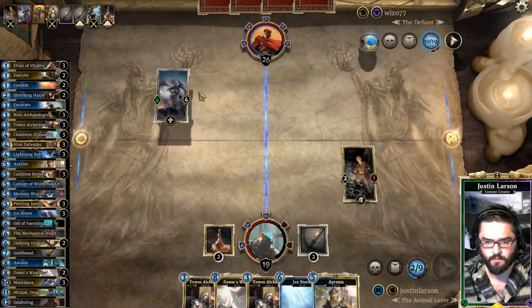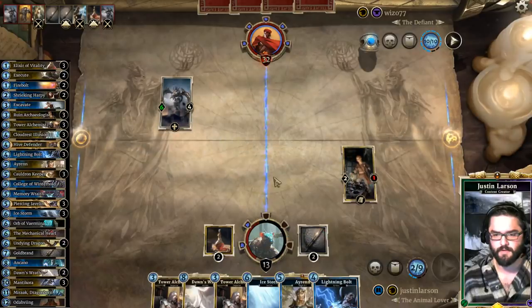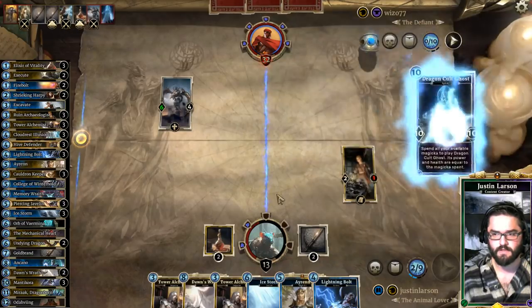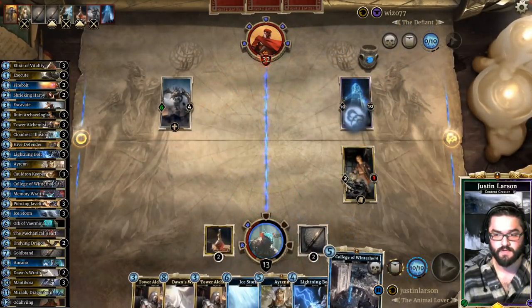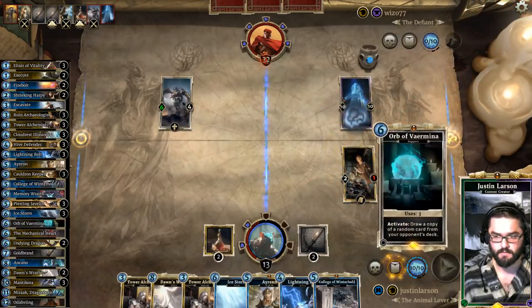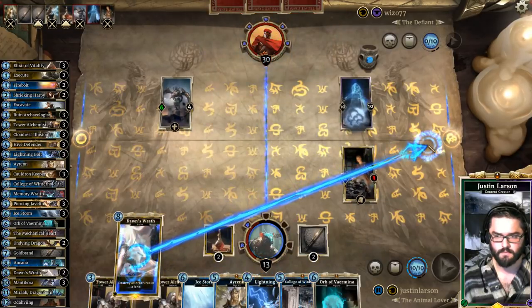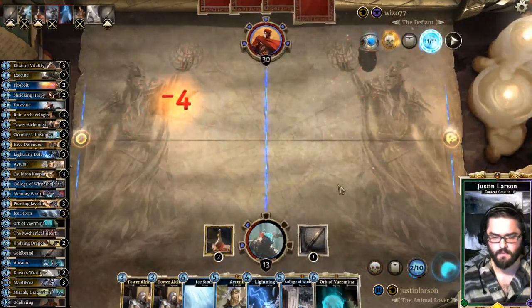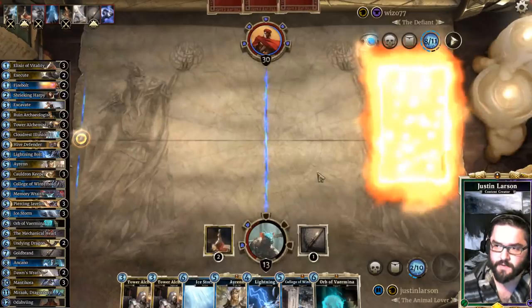I can hopefully Goldbrand this next turn. Put that in my hand since I already have a plan for dealing with that. 10-10, I can roll Ghost. We do trigger this before we suicide it. Soul Tear's back — what? Doesn't matter.